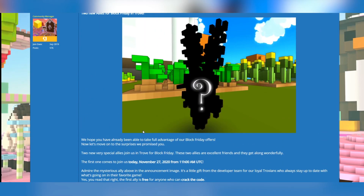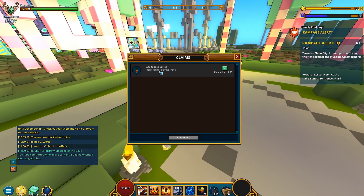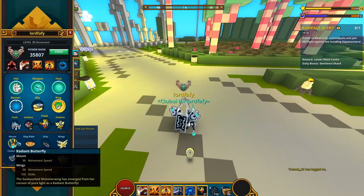As for the first one, since I already got the code for it, let me hop onto the live server and show you what this one looks like. So here we are — there it is. I recently claimed it, as a matter of fact, on my main. It is called the Cute Topped Carrot — that's the first mysterious ally. It's of course gonna be a carrot.